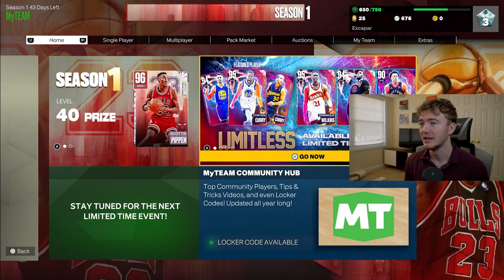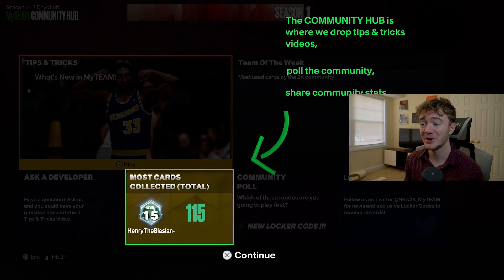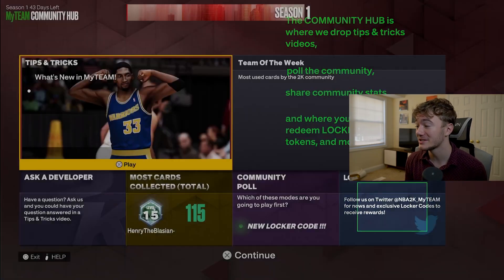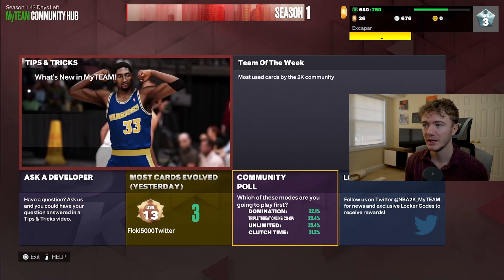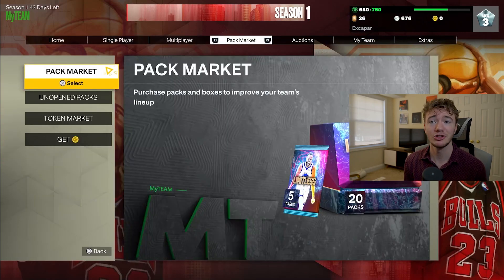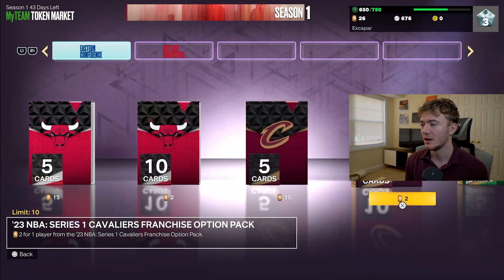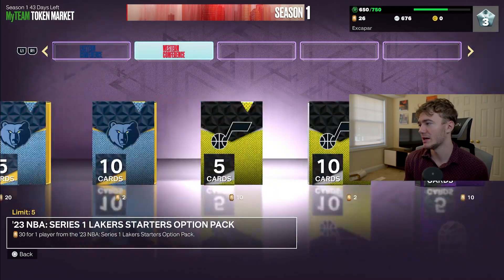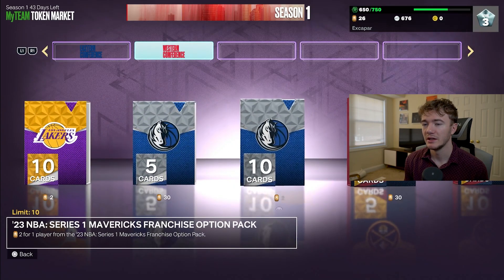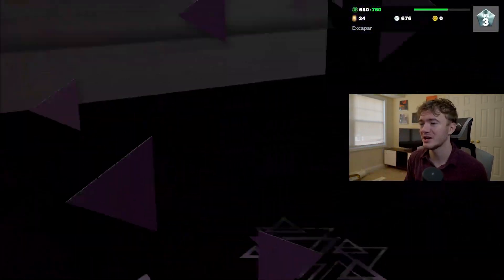That's a lot more games than we normally get to start it, and there are some things to do in here. Henry the Blazion HGB is already up to level 15 with 115 cards collected, which is kind of pretty cool. We got a new locker code. We can just pick domination as the first mode we're going to play. And let's just hop into some of these token market packs and just see what we can have some fun with.